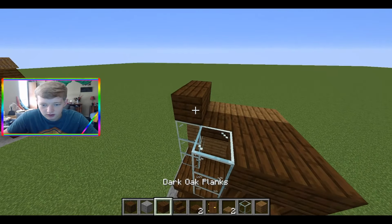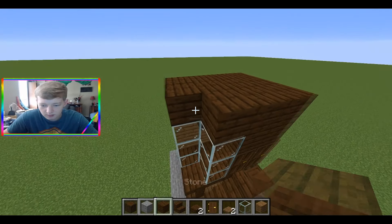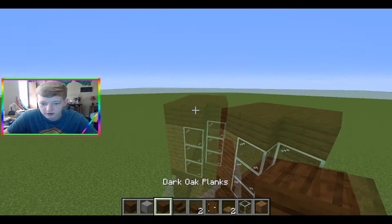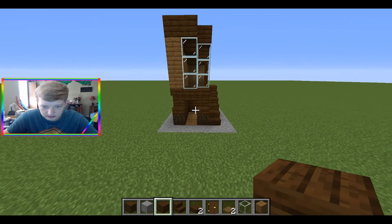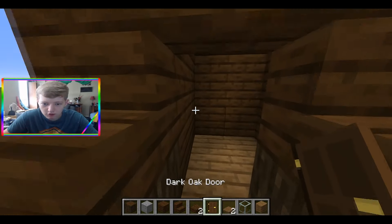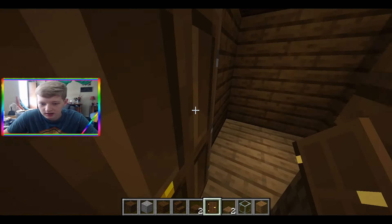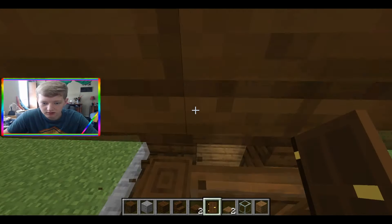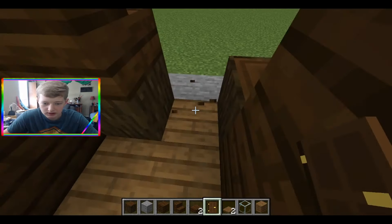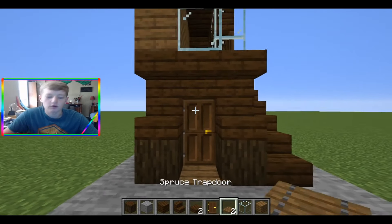Now on top you want to put more planks, because up here you are going to put your farm. Let's come down here real quick and finish the bottom. You want to place your door on the inside so it doesn't place out here. There we go.